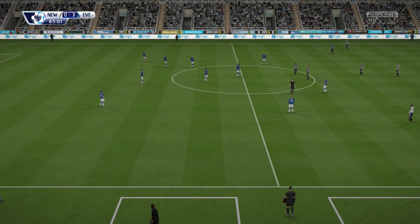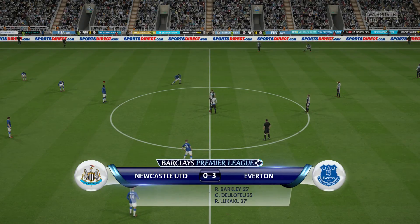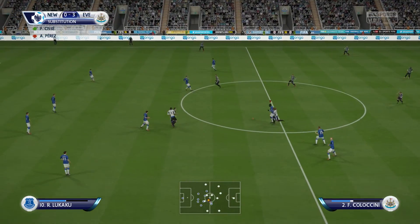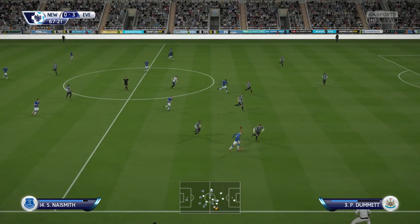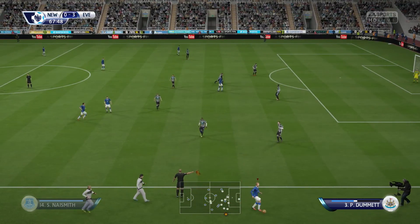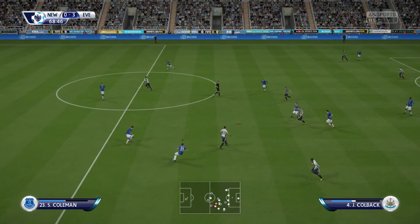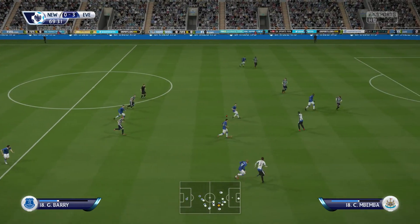Substitution taking place. Going on — he's going to make a change and it's clearly a tactical one. There doesn't seem to be any injury involved. I don't think we expected this — such a one-sided affair. But look at the scoreline. Naismith. Decision is a throw — it was a fair tackle. Romelu Lukaku. Jack Colback. To Barry.